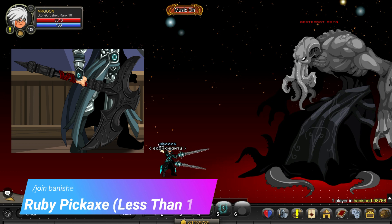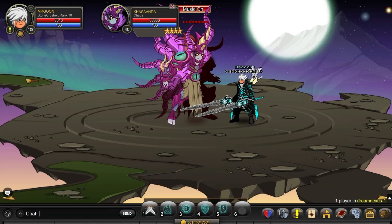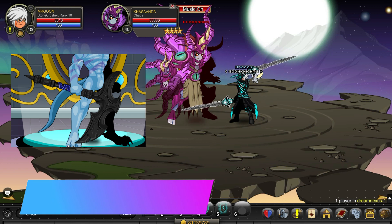Then we have got the Ruby Pickaxe, same story with the drop rate and this time it is from Join Banished. Go along and defeat the Desert Moya as you can see on screen and that will get you the next drop.